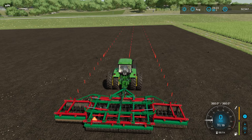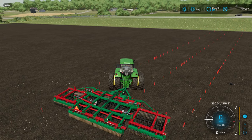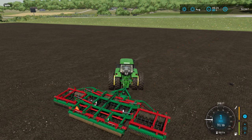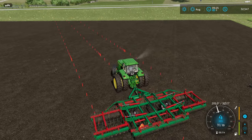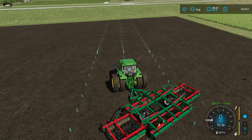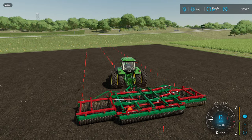Once you have that set up, all you need to do is push Control W. If you want to select a different line — say you want to go at 45 degrees — press Alt W. This will clear your line and then you create a new one. So Alt W clears it, then Control W sets a new line at the new angle. If you don't want that, do Alt W again to clear, then Control W to go back to where you were.